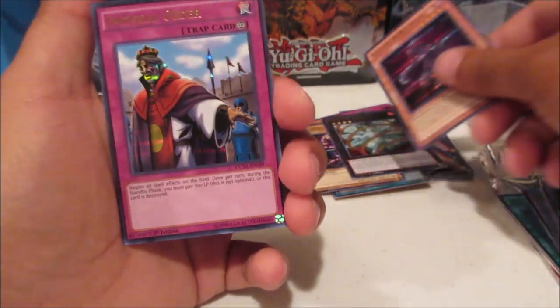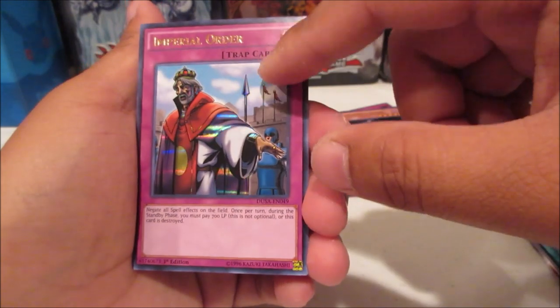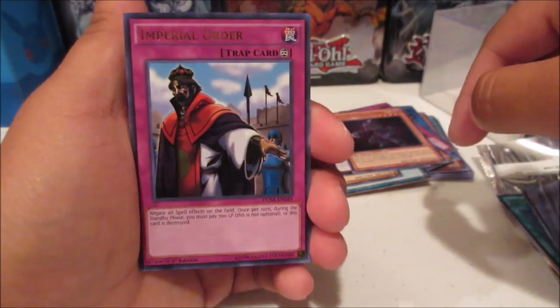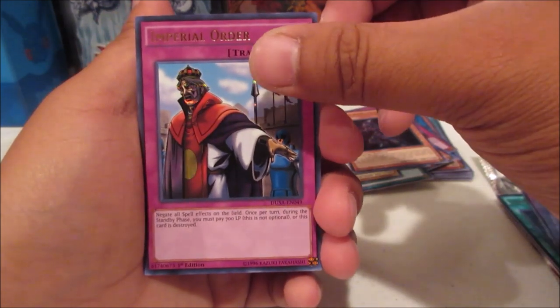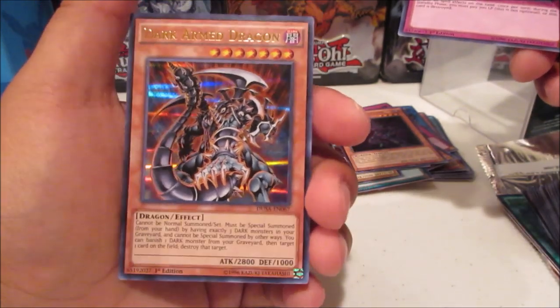Imperial Order! The background is not holographic but the person and the spear flags are — very cool, very cool. And for the last card: Dark Armed Dragon — throwbacks, throwbacks!